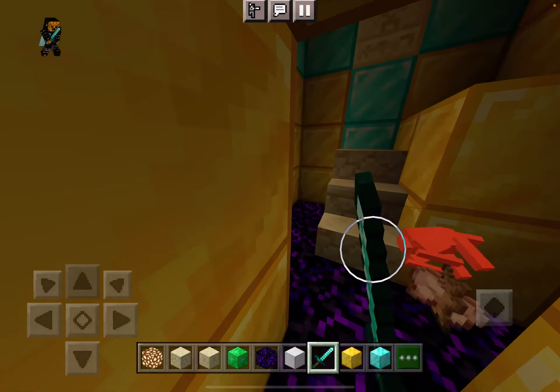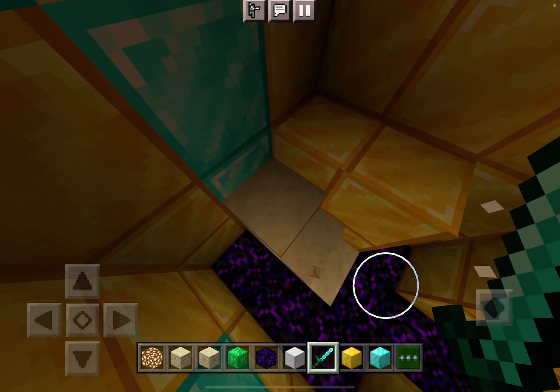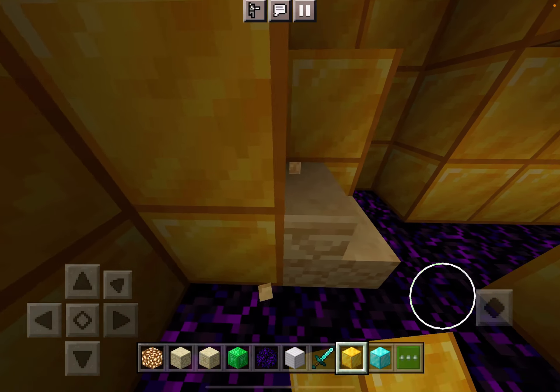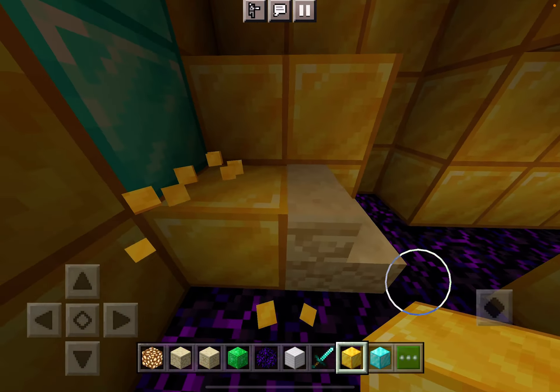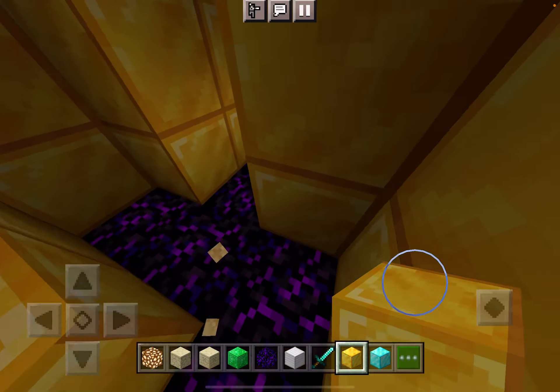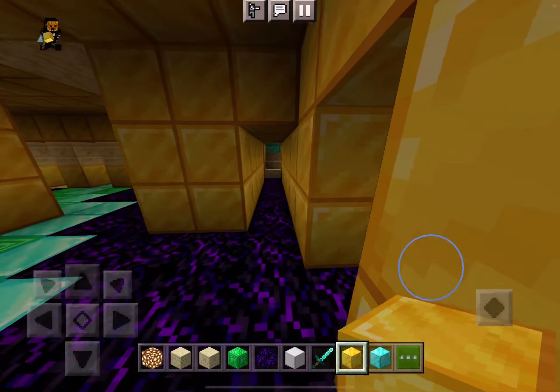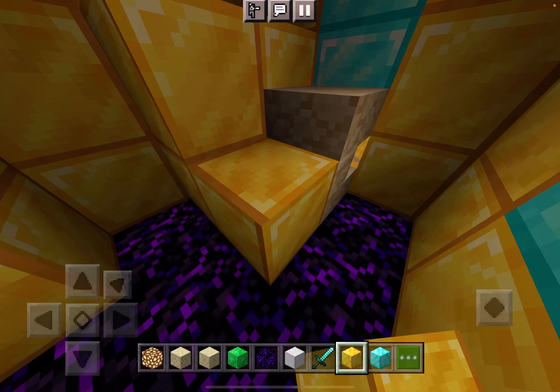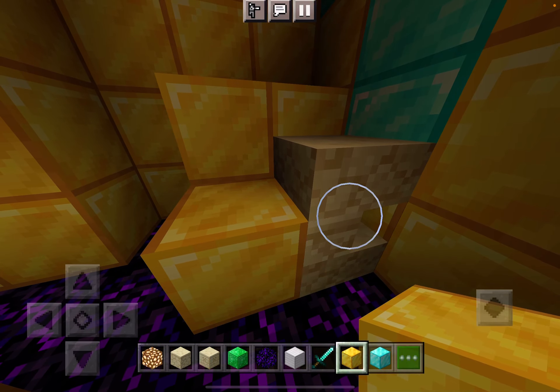What's this doing here? There shouldn't be anything other than gold. The sandstone stairs unfortunately can't be removed because there are no gold stairs.